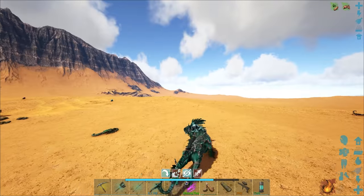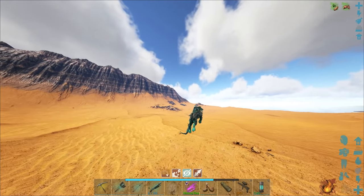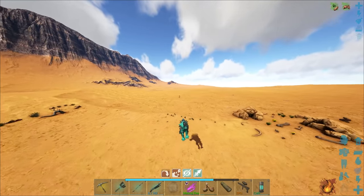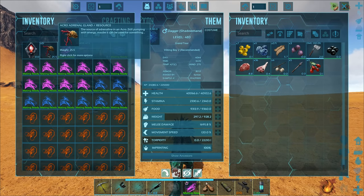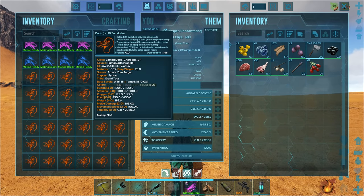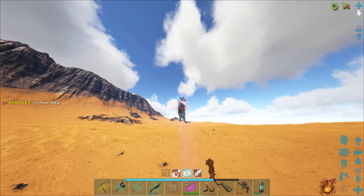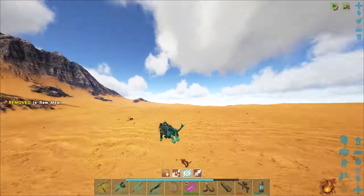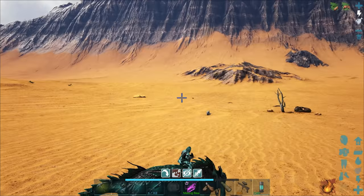Now we have 51 adrenal glands, which is more than 50, so we can go ahead and make the summoner. I think we should be good to go. I don't exactly know how this works — I haven't tried this yet. It might just spawn the boss straight on me if I do it, so let's be a little bit cautious.